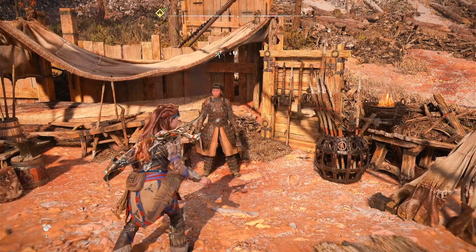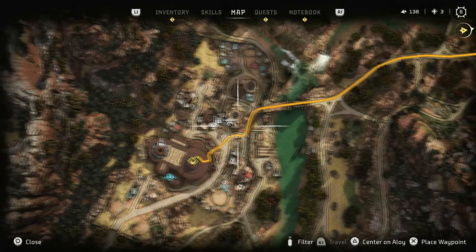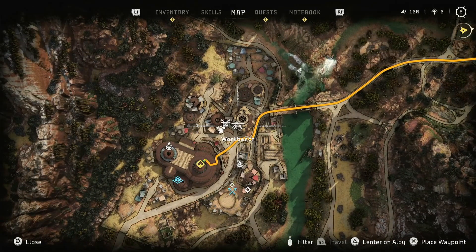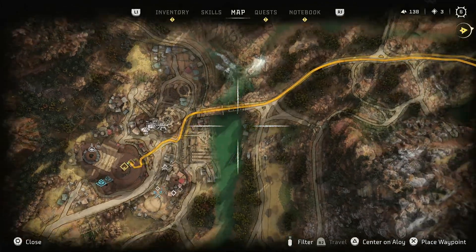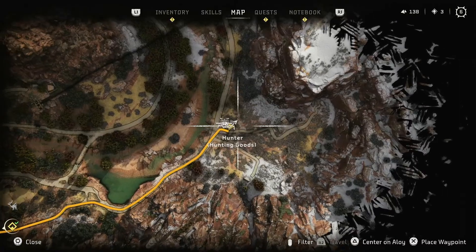There's traders in every settlement. They have their own little icon. Right here — oh actually no, that's outfits. That's the bow and arrow. It's right behind that workbench. Looks like a bow and arrow. Both of them are blocked in my map. You can see it's a bow and arrow.